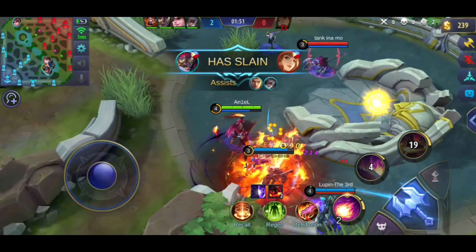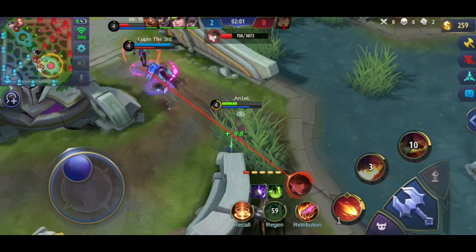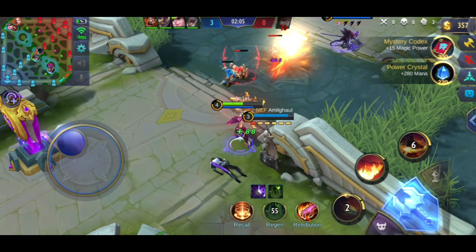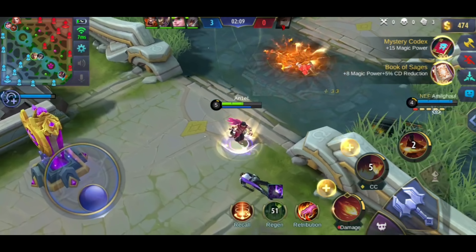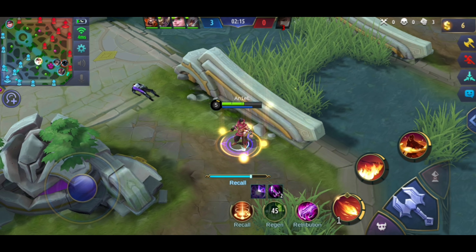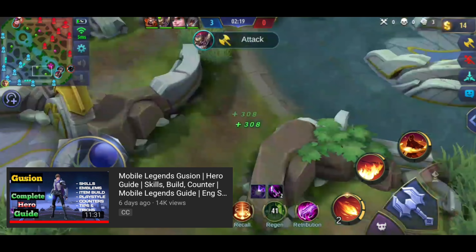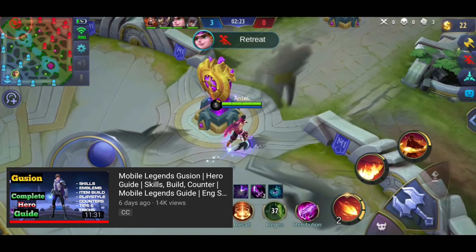Dito, nasa loob namin yung dalawang assassin. Ang problema nga lang, mali yung combo na ginawa ng Gusion sa akin. Dapat nag-first kill muna siya sa akin, tapos second skill, ulti, second skill — baka napatay niya pa ako. Pero mas pinili niya yung second skill muna, ulti, tapos second skill, bago siya nag-first kill. Kaya mas humina yung damage ng second skill niya, hindi niya tuloy ako napatay. Kung gusto mong maintindihan kung paano gamitin si Gusion, meron akong ginawang Gusion guide na pwede mong panurin.